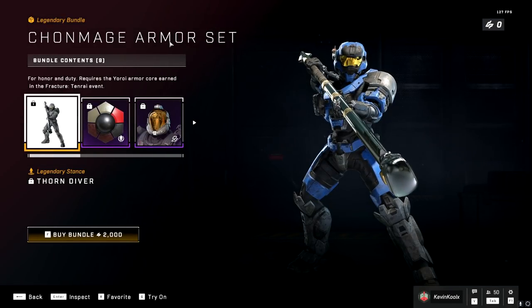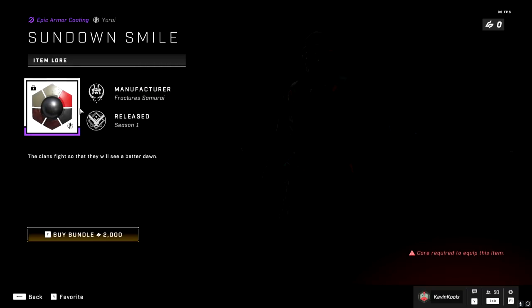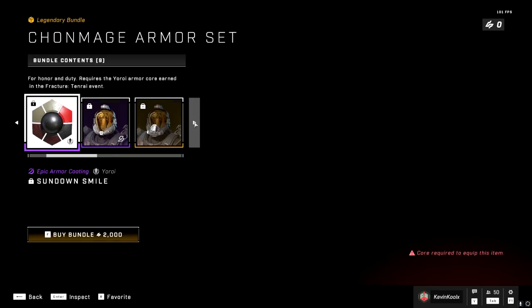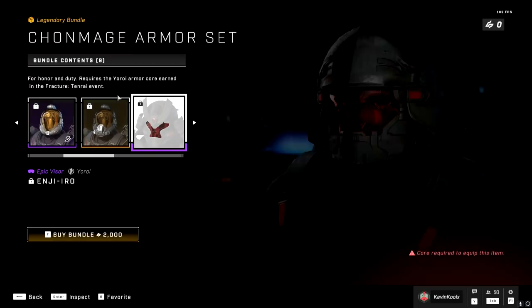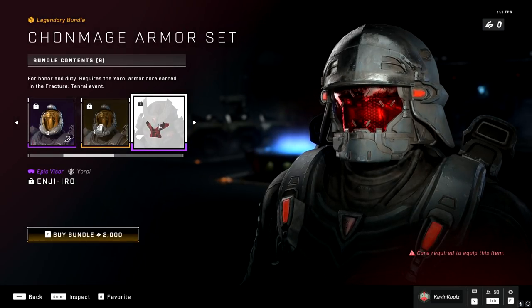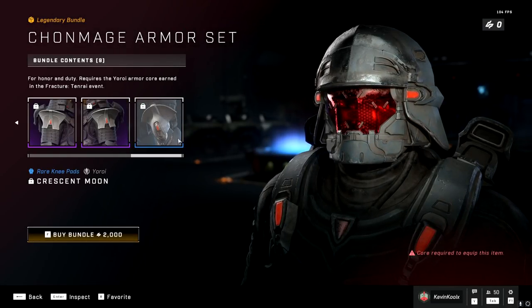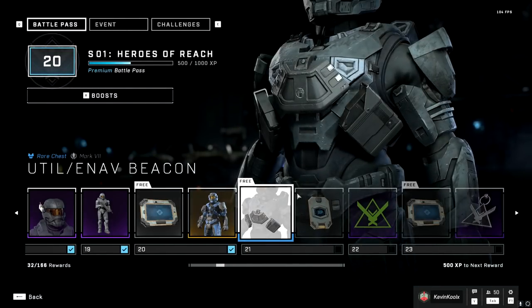We have this Chun Mage armor set in the shop right here. It gives you a cool pose, an armor coating for the Yoroi, a different helmet, a helmet attachment, a cool-looking visor — though I can't find this helmet anywhere on the battle pass. It also gives you a chest piece, cool shoulders, and knee pads, all for 20 bucks.